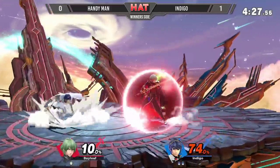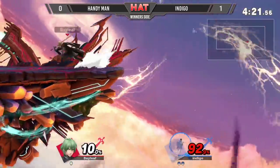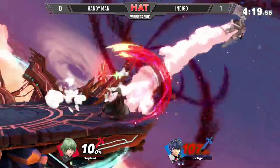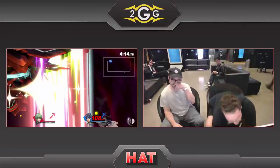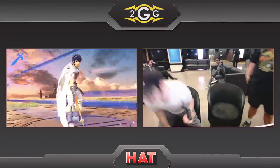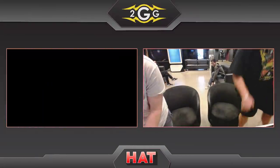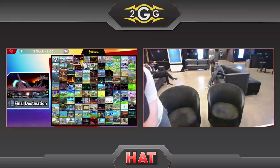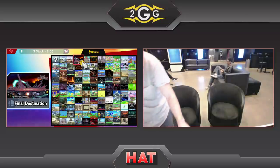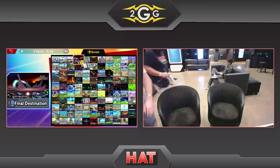Handyman is on last stock in winners right now. It seems the up B didn't tether to the ledge — that's weird, it isn't a blind zone. But it's just day one for Byleth, and Indigo is able to take the set 2-0 over Handyman. Kudos to Handyman for giving a brand new character in a series he apparently dislikes heavily a shot.